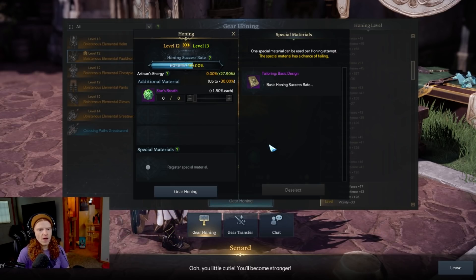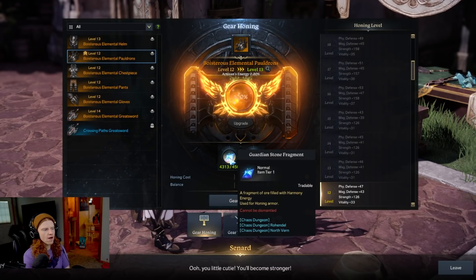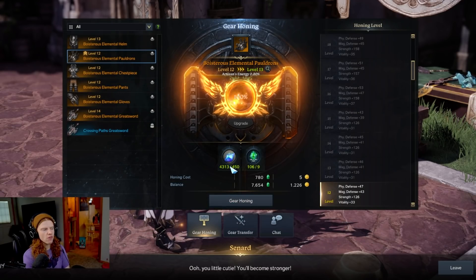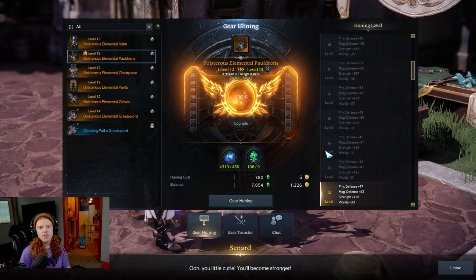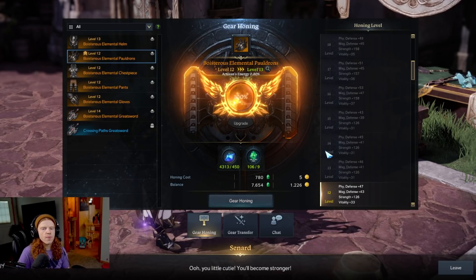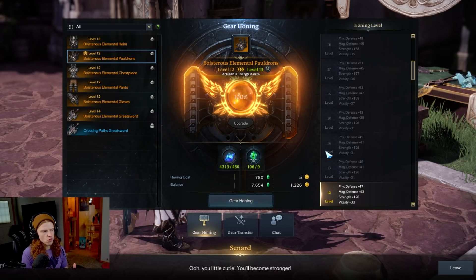If it fails, I do not need to bring it back to 100% again with more harmony shards. I only need to repay the cost of the honing materials — the 450 of these and the nine of these. The exact materials will change depending on the gear level, and I'll talk about honing materials and where to get them in just a moment.